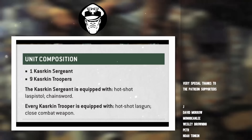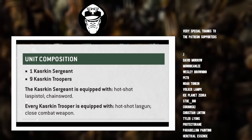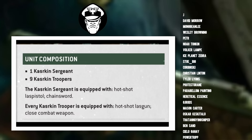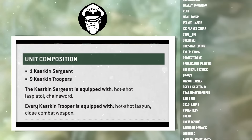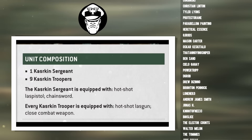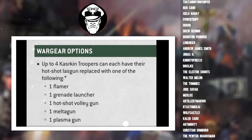Each unit of Kazakin comes at a fixed size — you have to take one sergeant and nine Kazakin troopers. This separates them from some of the other elite choices the guard can take, such as Scions where you have that variable squad size. Kazakin come in big, ten-man, chonky squads all the way. As standard, each Kazakin sergeant is equipped with a hotshot las pistol and chainsword, and every Kazakin trooper is equipped with a hotshot lasgun and a close combat weapon.